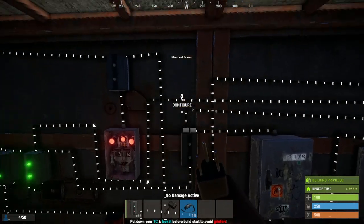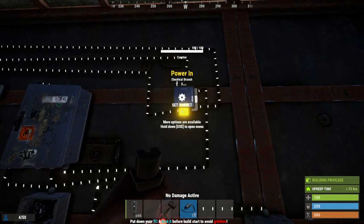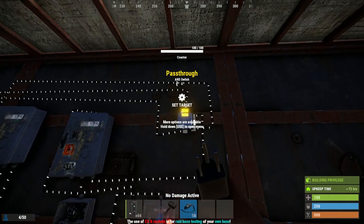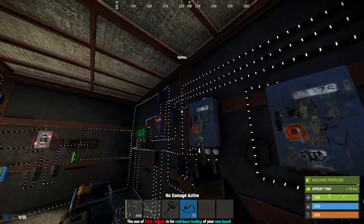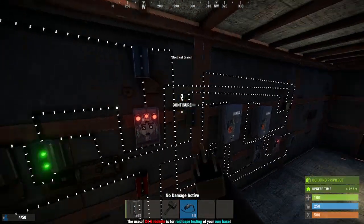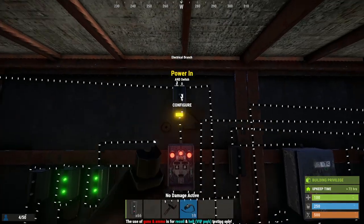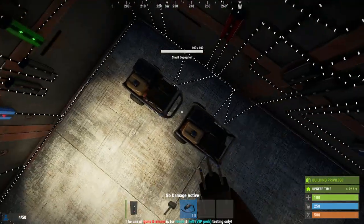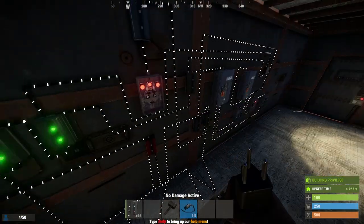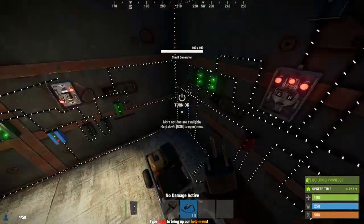Power out two goes to the increment counter on this counter — that'll count it up every second. Now that branch set to 14 from earlier: take the branch out and put it into the power in of the counter to power it up when the system comes online. Come back to the pass-through and run it to the AND switch. When it reaches 10 — I have it set to 10 — power will come through and shut the generators down, toggling our switch off so power stops coming through. The counter will still go but the generators will not fire back up.